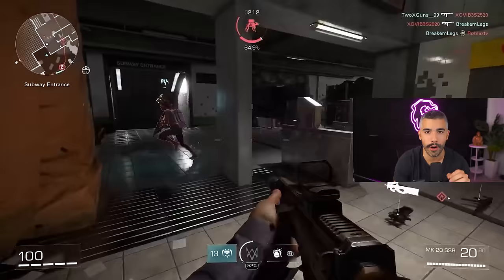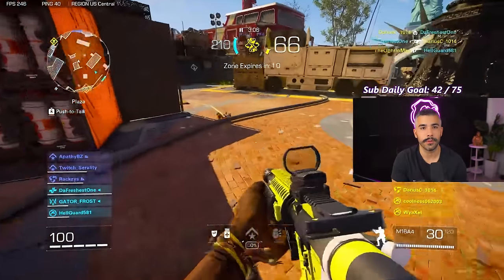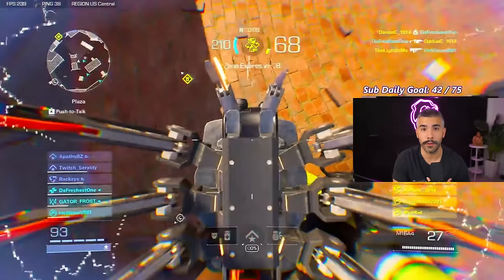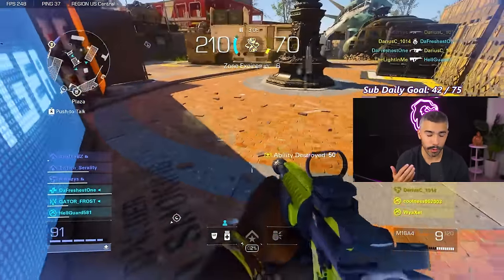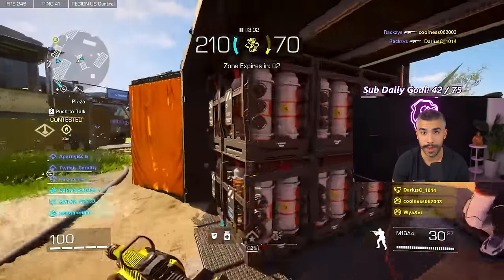That timing is extremely hard and even I struggle to do it. Three — and this is the best way — as soon as the spider jumps on you and it's on your face, look down as far as possible and start shooting. Within the first couple of bullets, you'll take it out and you're free to go.